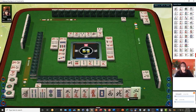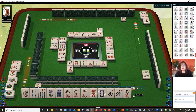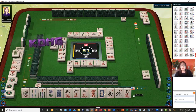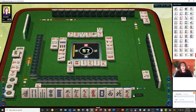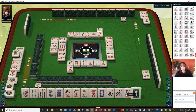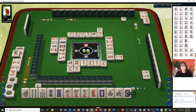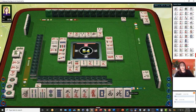East wind. We need a 5-dot and any other honor, like a green dragon — there goes one. East or south is what we want. There's a white dragon, but you can't have any pairs so we'll have to discard that. 9-bamboos. So east, south, or 5-dot and we'll be ready to win.